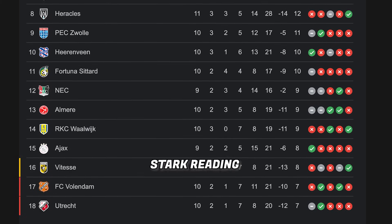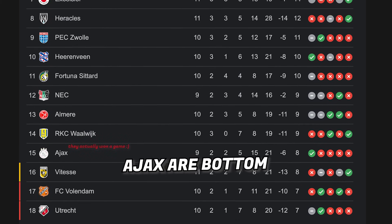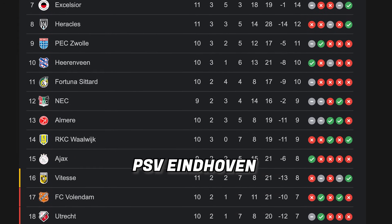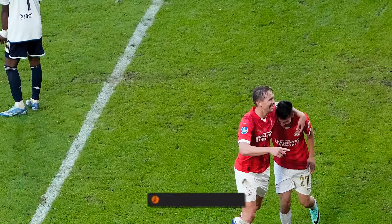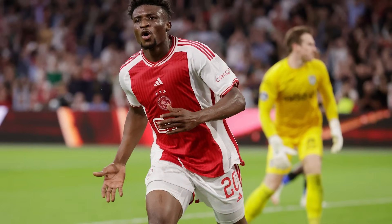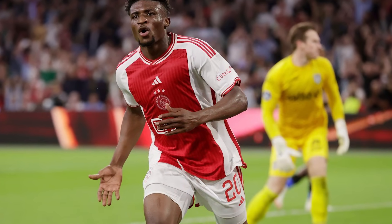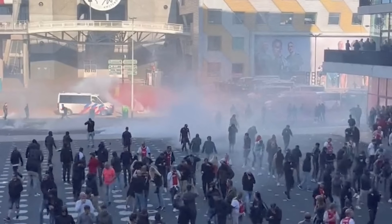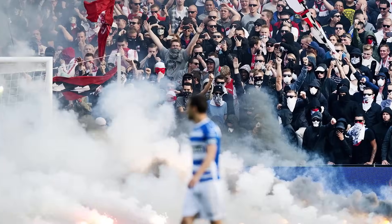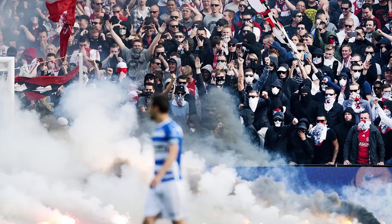The Eredivisie table makes for stark reading right now. At the time of recording, Ajax are bottom of the table and 25 points behind long-time rivals PSV Eindhoven, who are leading the way. A 5-2 defeat to PSV last weekend was Ajax's fifth league defeat of the season. Their only league win so far came against recently promoted side Heracles in the opening week of the season, while they had never previously been bottom of the Eredivisie table until now. They are winless in 10 games across all competitions, which has actually never happened before.